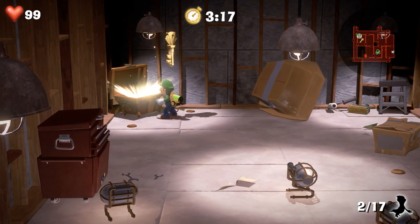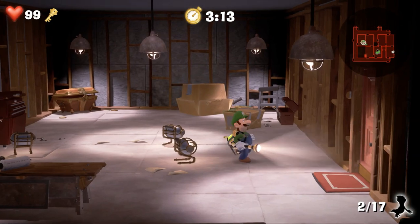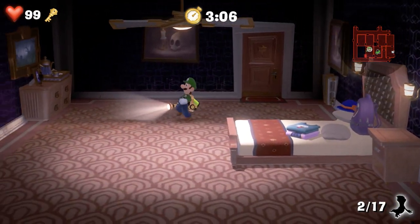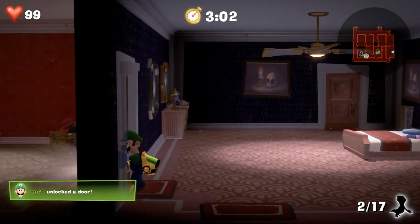On another note, here's a tip that may help players win for keys. Keys only ever appear in objects that are already visible when you enter the room. So if you enter the room with the key, don't use the dark light — don't use anything like that. Instead, just check only the visible objects and you will always find the key you need.